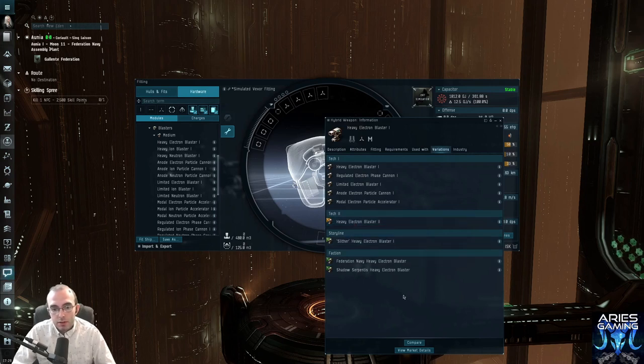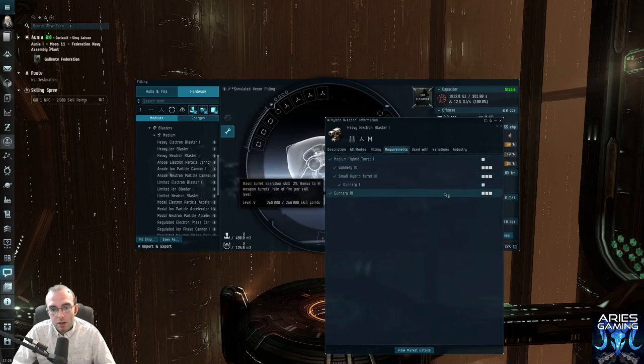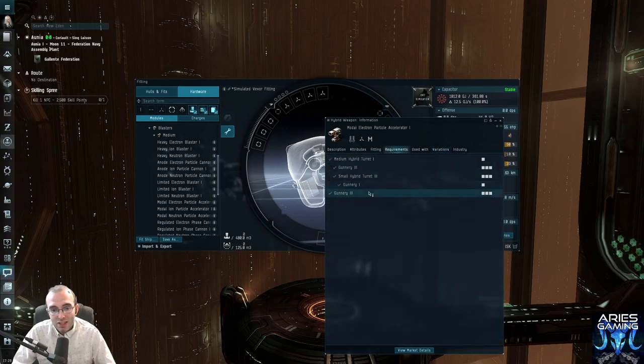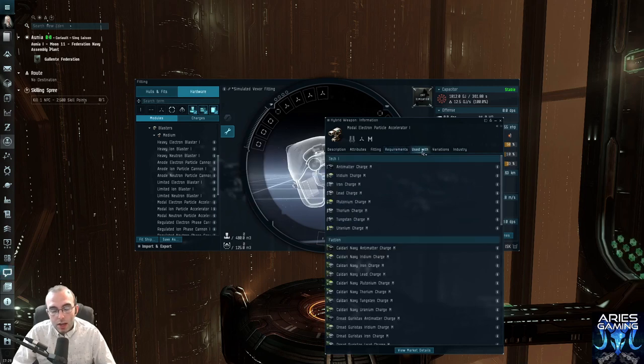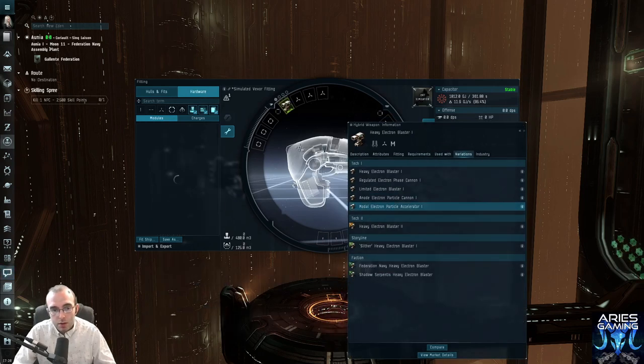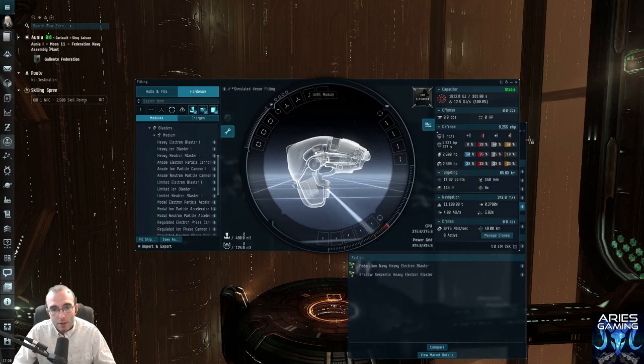Storyline and faction modules we're not going to talk about today — those are for advanced fittings. But if you go to variations on a heavy electron blaster and scroll down to the modal electron particle accelerator I, this is just plain better than the tech one version. Let's check the skill requirements: medium hybrid turret I and gunnery III. Compare that to a better variant — exact same requirements. So if possible, always try to use the meta version. You can just drag it right from the compare window and shift-left-click to copy the gun four times.